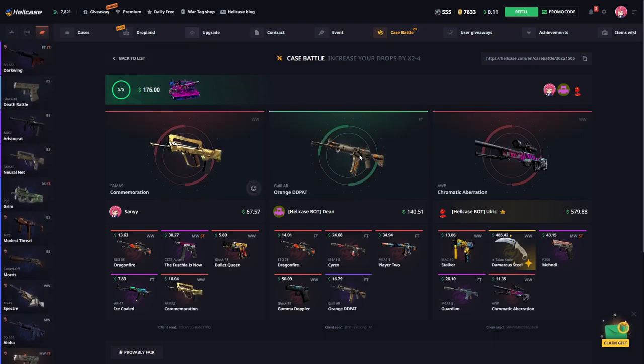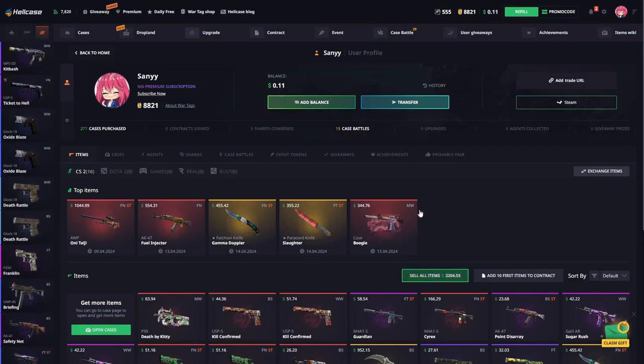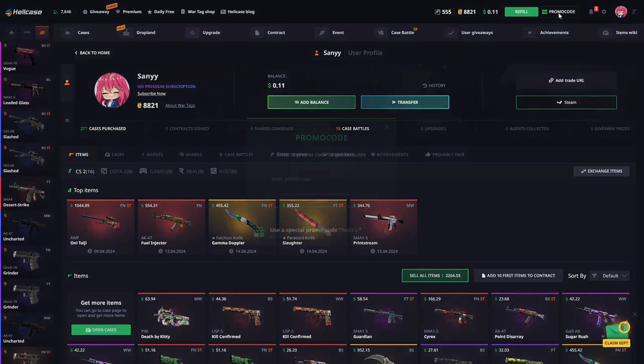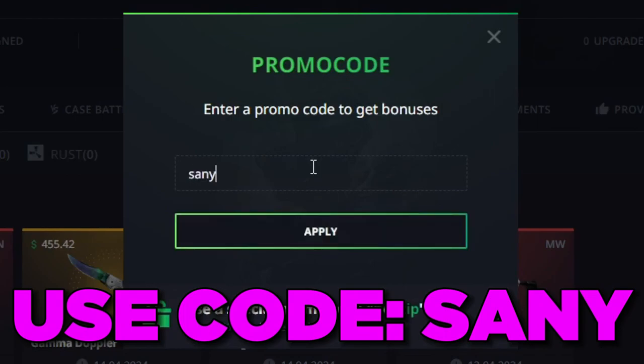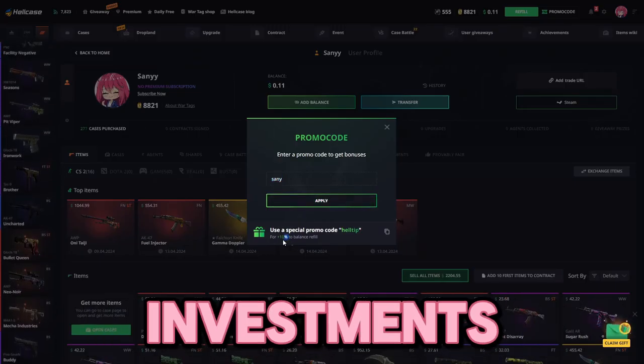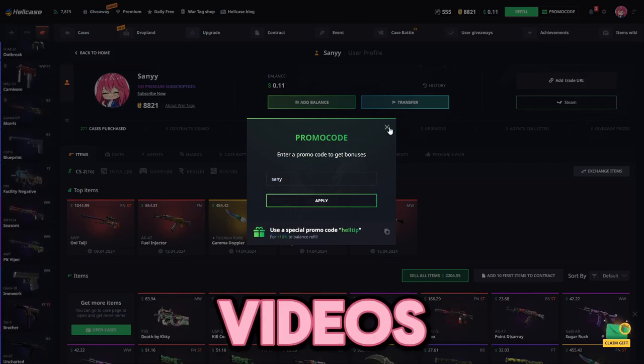In our next video, we will be trying to open more of this case. We've already made a nice $2,000 today. If you want to come and hang out like me, you can get a 10% bonus on your investments by using my code in the promo code section. After you apply it, you can also benefit from a 10% bonus on your investments. See you in the next videos. Goodbye.